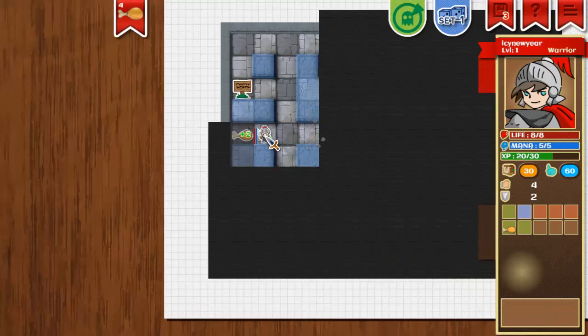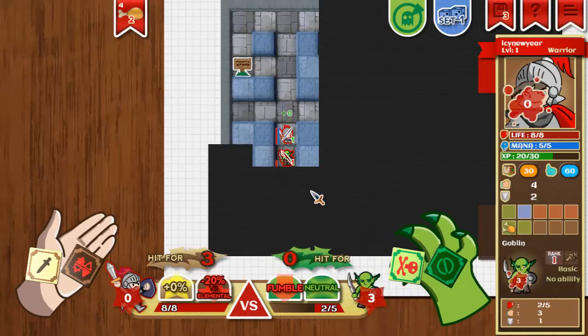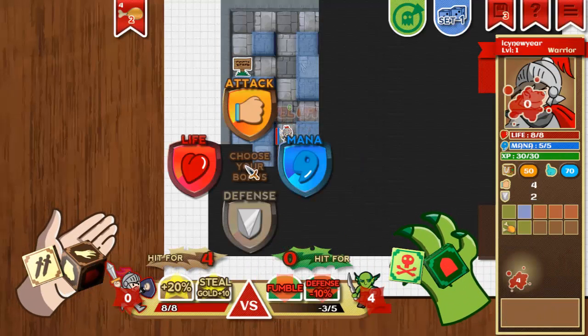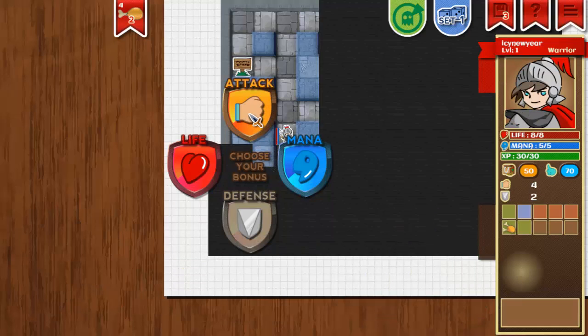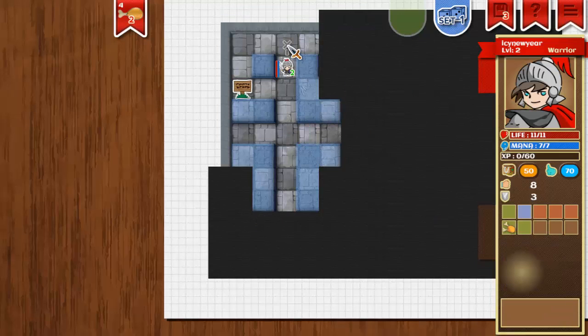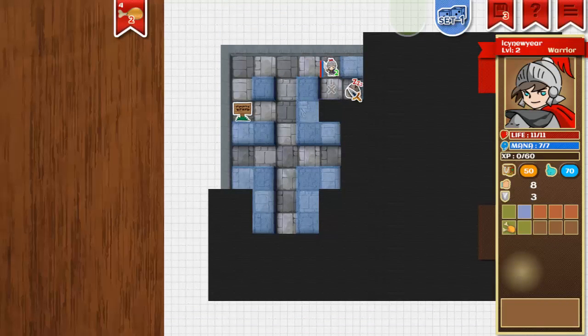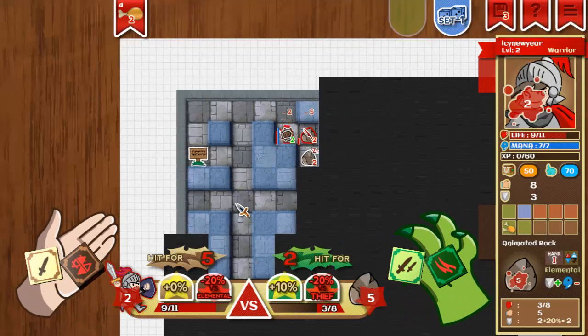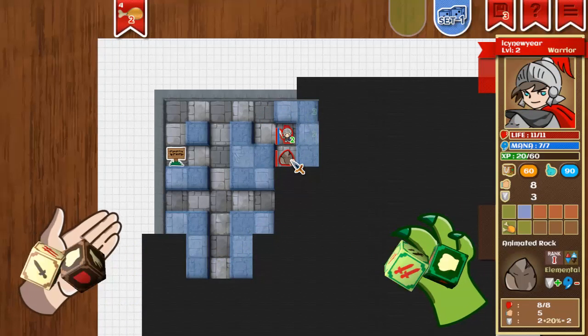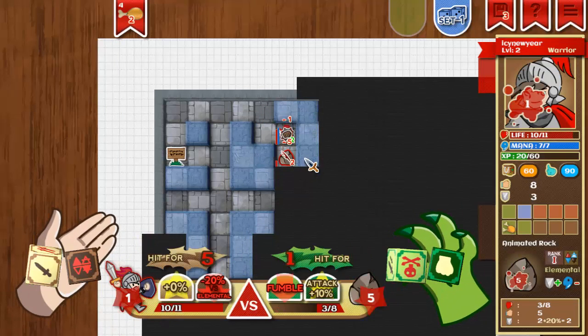My minor gripe is that it feels a little too random for my tastes. You can get on a roll with it, and the randomness can be mitigated quite easily — when you level up you get to choose what to upgrade. As a warrior, mana isn't a huge deal for me. I think my one spell lets me detect all monsters for three seconds. But the randomness for my personal taste is a bit too much, and I really prefer the other mode — the puzzle mode, which I'll show off in a moment.